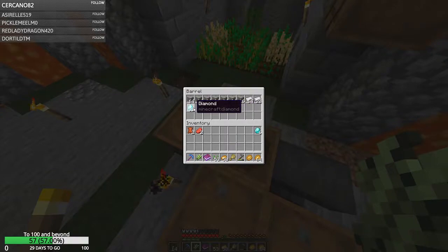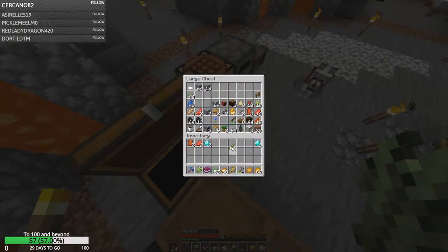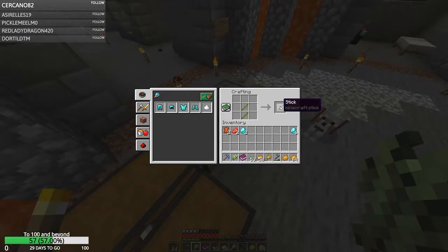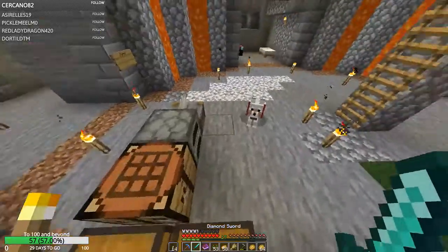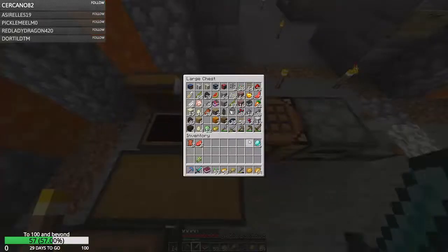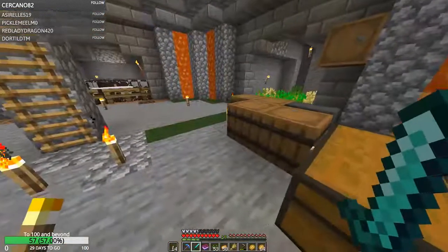We need to go give him one diamond and we're going to add another five - just as a donation for letting us get those books in advance. Two for a sword. So we'll get some bamboo and make us up a sword. We don't have a looting book anyway. Sweeping edge though, we'll be allowed that - I'll add that later.